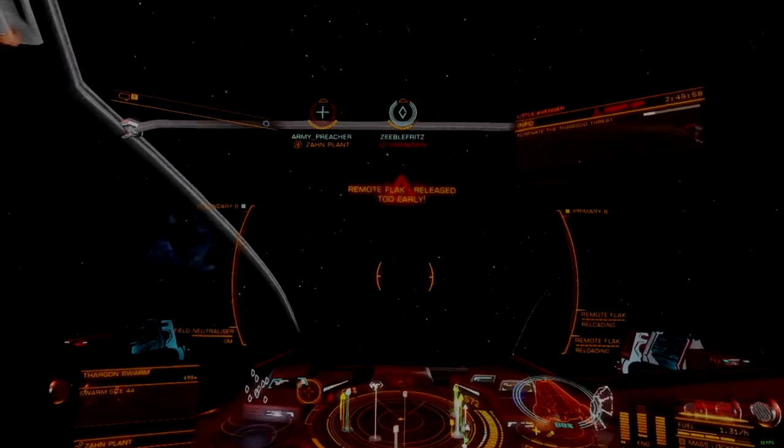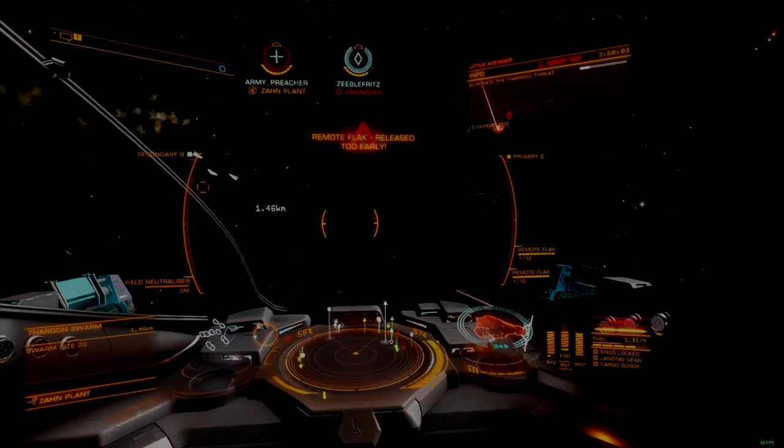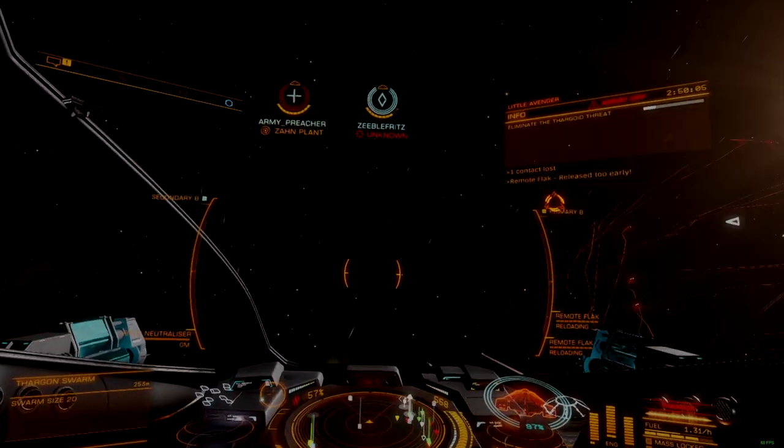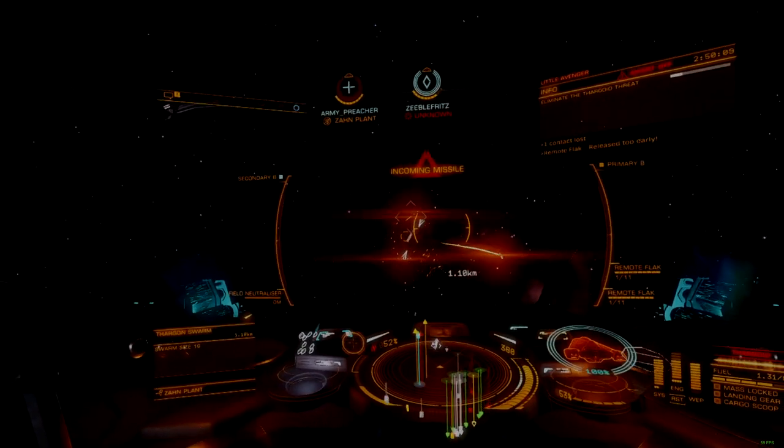Having a small cross-section is great for evading Thargoid energy weapons, but it also packs key internal modules close together, making the ship extremely vulnerable to Thargoid explosive and caustic damage.